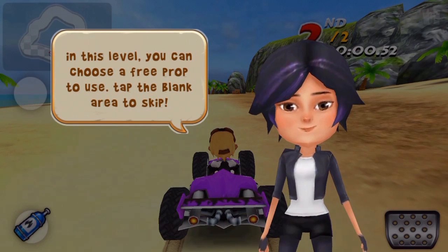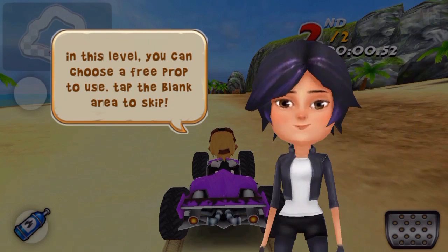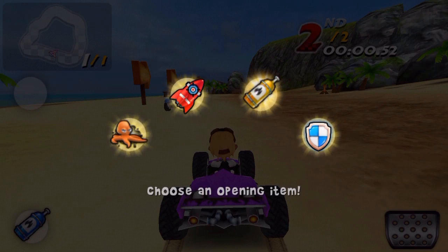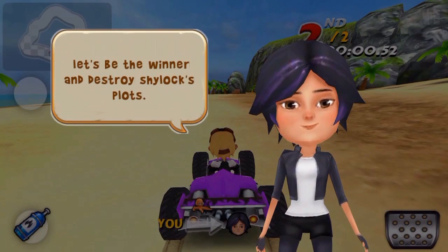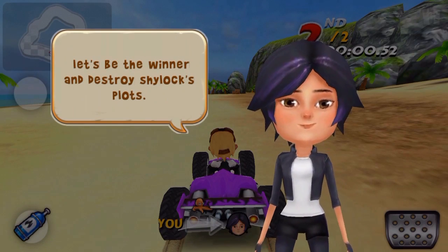In this level you can choose a free prop to use — tap the blank area to skip. Let's try that one. 'Be the winner and destroy Shylock's plans!' Okay, we'll do the best we can.